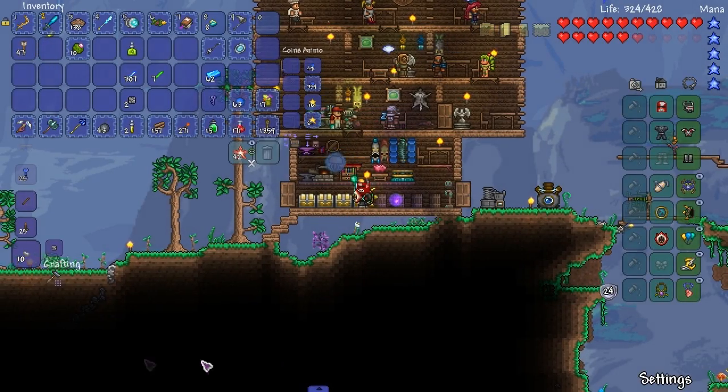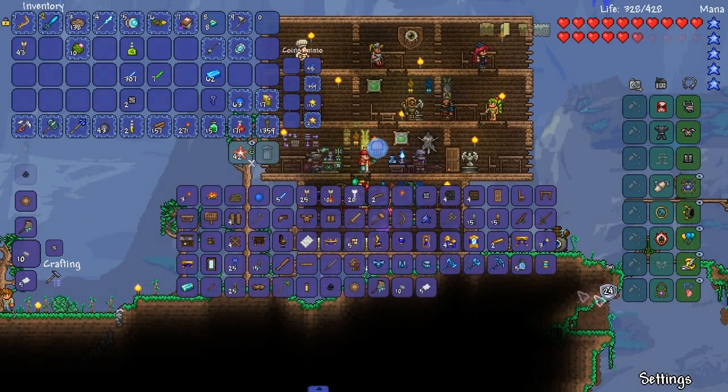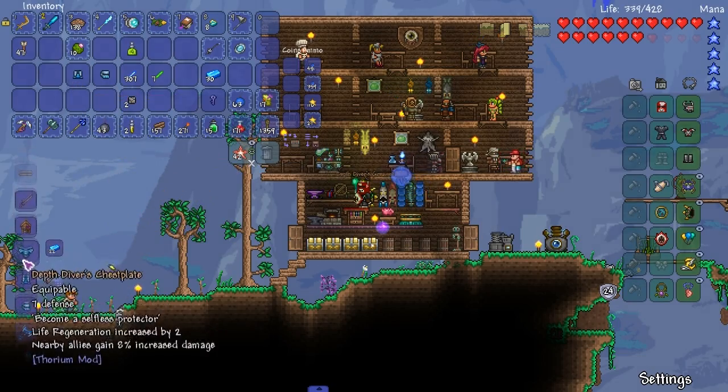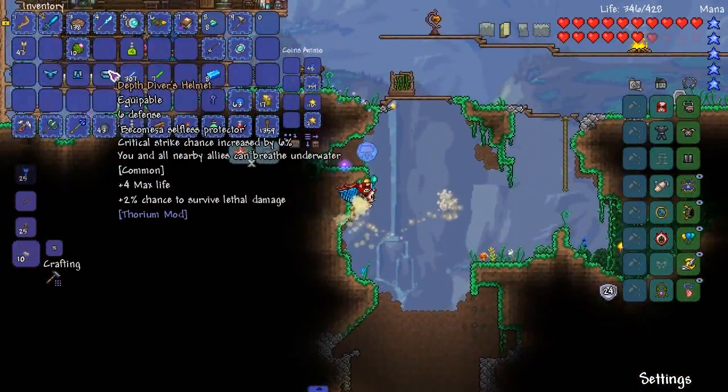Welcome back everyone to the melee character. We're back. We're gonna start this episode by making some depth diver arm earth — hmm, gives off light. How great is that?